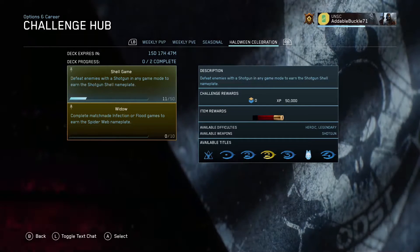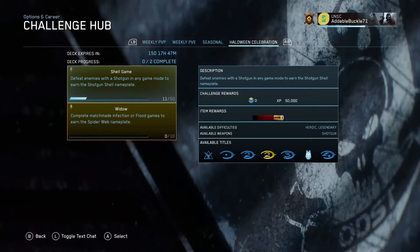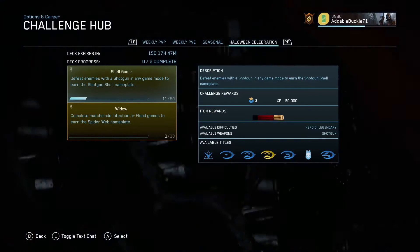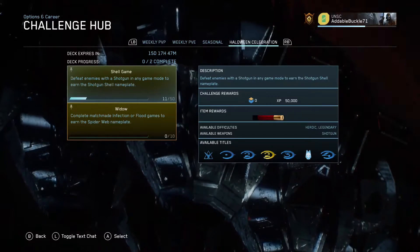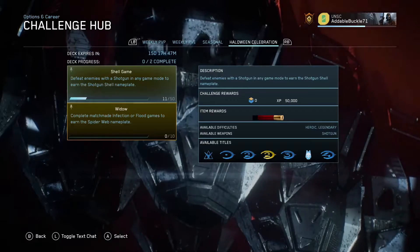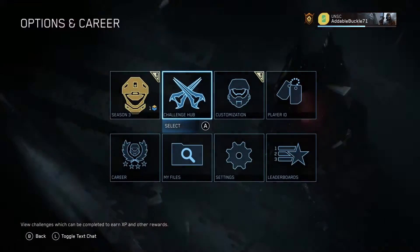The first one is a shotgun shell nameplate for killing 50 enemies with a shotgun. The second one is the Widow challenge, where you get this spider web nameplate, and that is for completing 10 infection games. You can use these for your name up there.